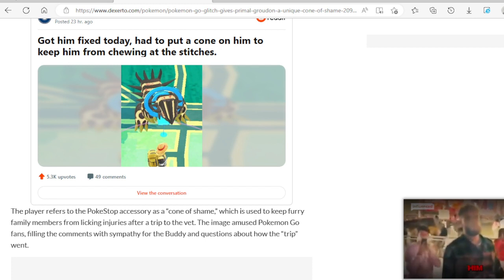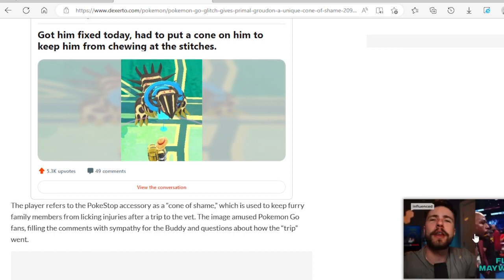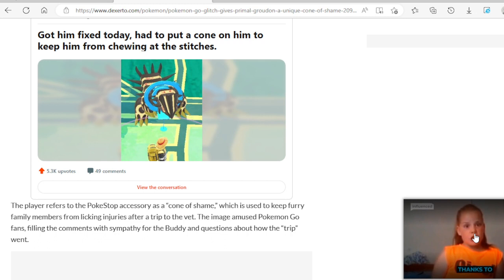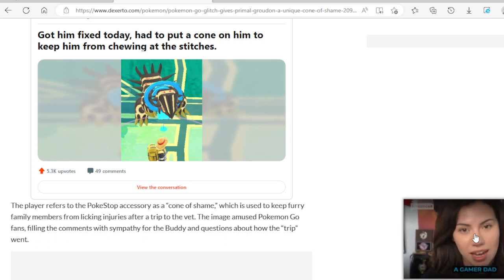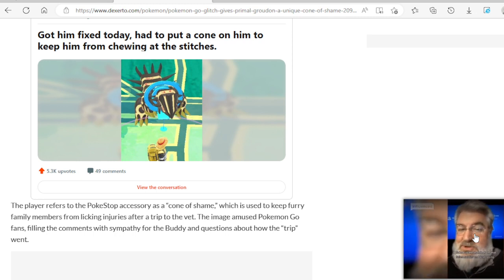Don't ever take your animal — your Pokemon — to a veterinarian or Nurse Joy. This is what happens when you take it to Nurse Joy right there. The player refers to the Pokemon's Pokestop accessory as a cone of shame, which is used to keep furry family members from licking injuries after a trip to the vet. The image amused Pokemon Go fans, filling the comments with sympathy for the buddy and questions about how the trip went.